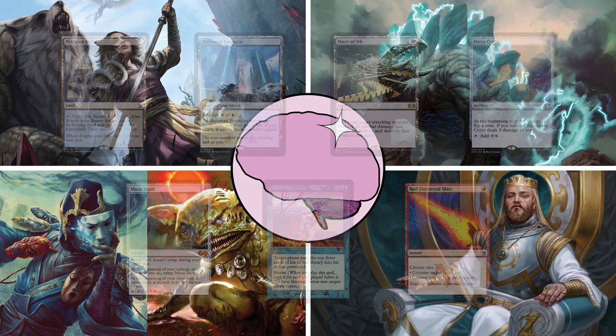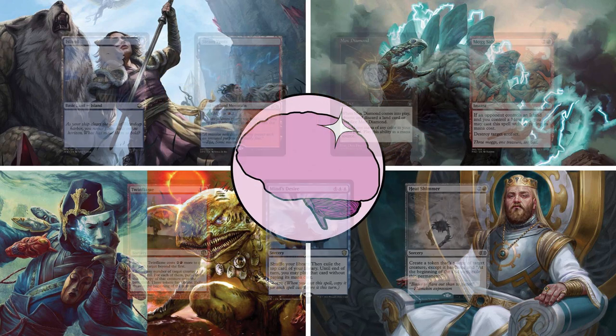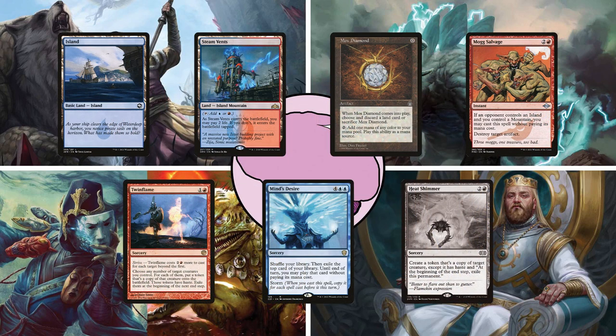Second is Ethan on Krark and Sakashima. This deck is a non-deterministic storm deck, casting spells to create arbitrarily large amounts of mana and drawing cards by copying spells. He starts the game with a basic island, Steam Vents, Mox Diamond, Mog Salvage, Twin Flame, Mind's Desire, and his London Mulligan is a Heat Shimmer.